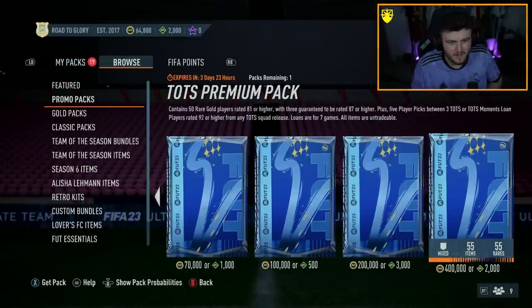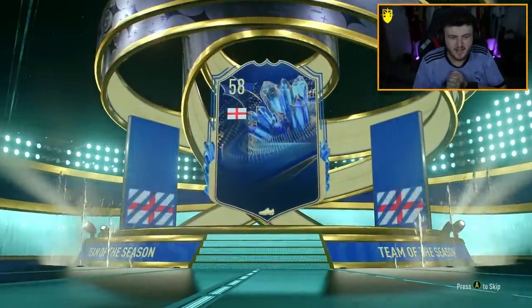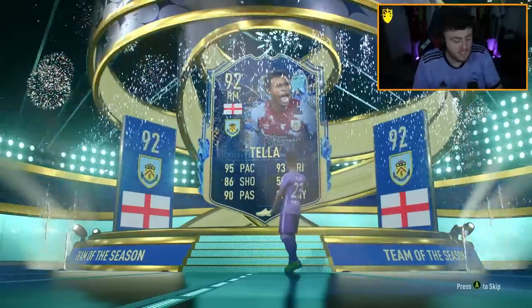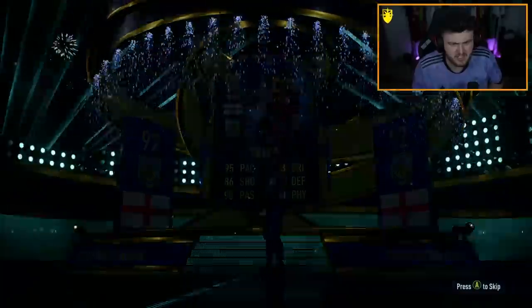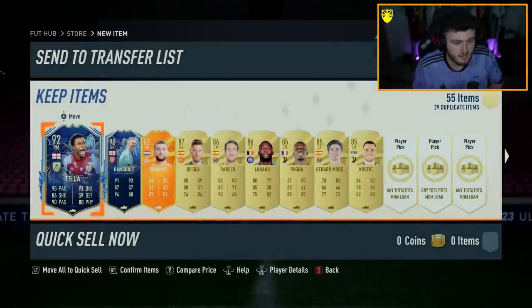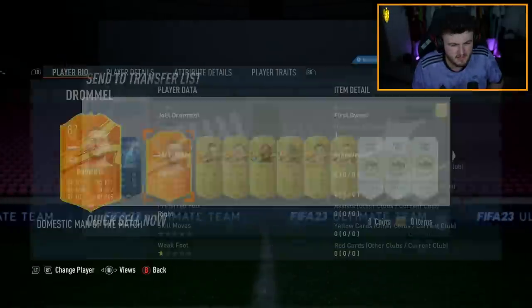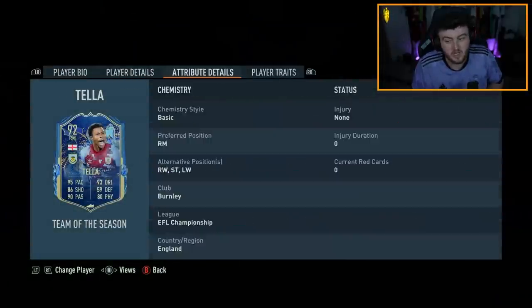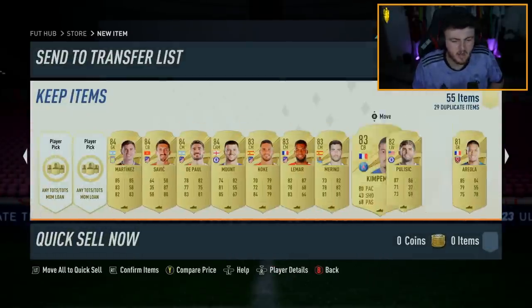Now we have the TOTS Premium Pack - give us a blue EA, give us a Team of the Season. Yes! Nice - English, right mid. Ooh, it's Teller! One of the EFL TOTS. I think he's got five-star skills as well. He's been really good for Burnley this season. Ramsdale in there as well. Joel Drommel - five-star skill moves, looks like quite a decent card. We've got Goreska in there too. Solid.